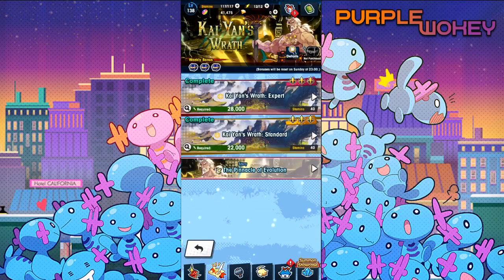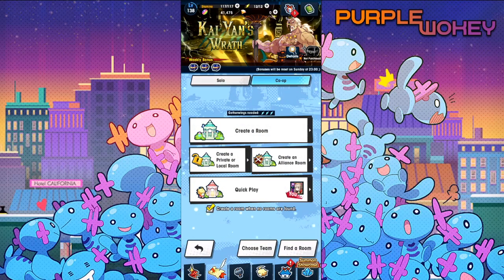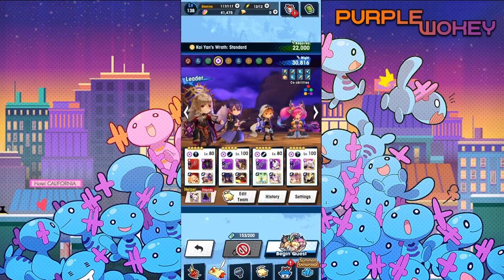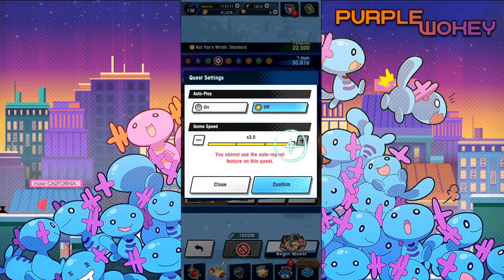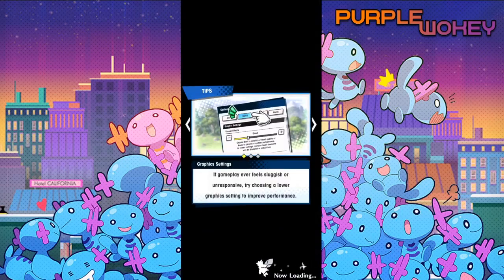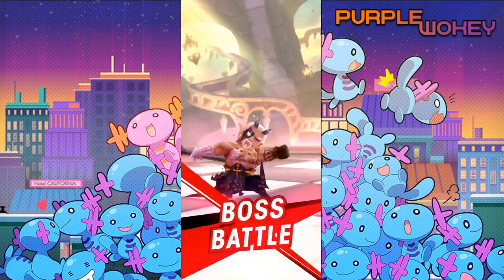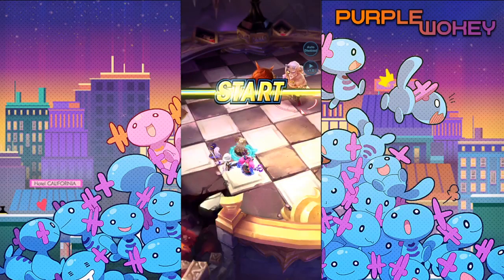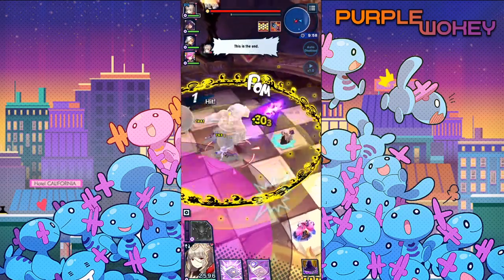Let's go into Kayan real quick, specifically standard, because I can do standard solo. Also, it's funny enough that a lot of good shadow units right now actually have a mechanic similar to hers — where when they're below 30% HP, they get super strong. Like the two new ones from the recent event and Valentine's Itis, for example, are similar in the Berserker kind of playstyle. She was kind of one of the first — or at least pretty close to the first — Berserker-style character.